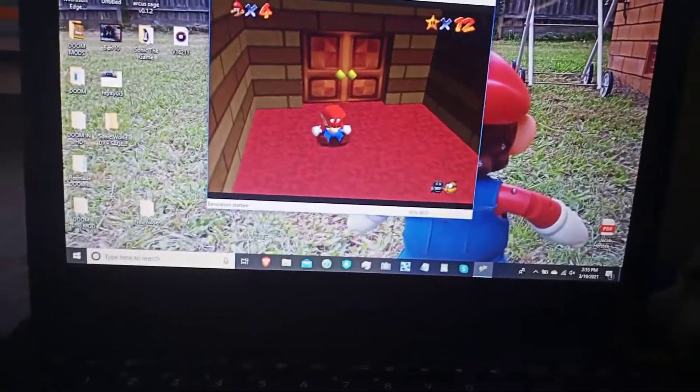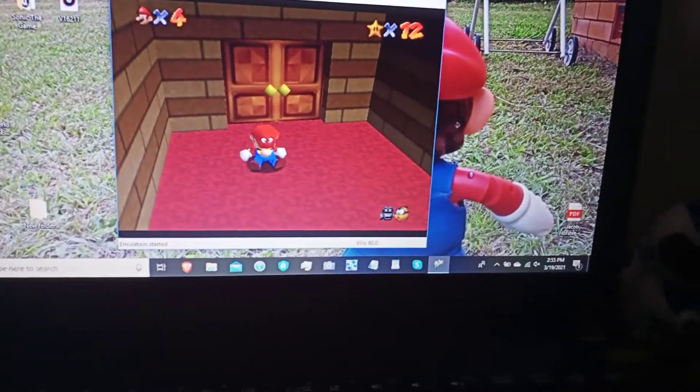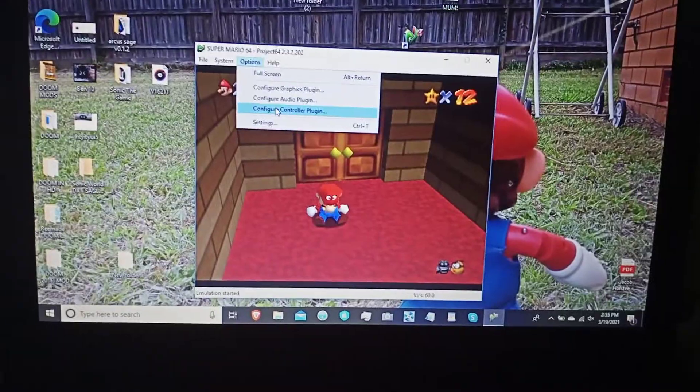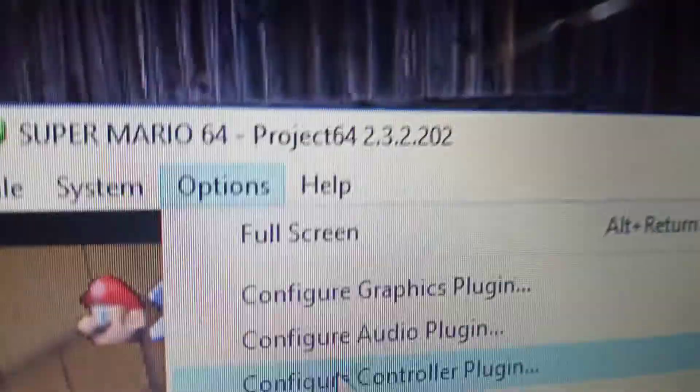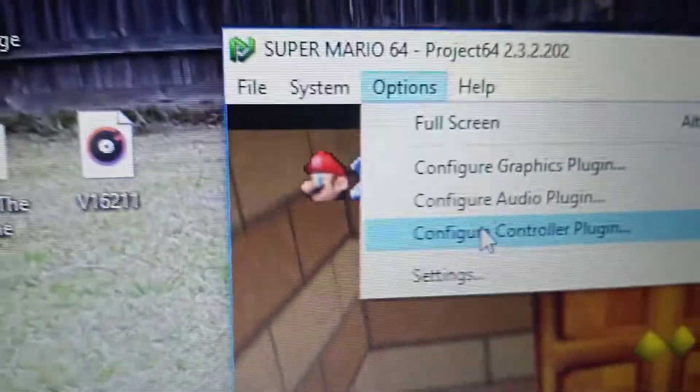Yeah, this is my desktop. It's a little bit messy. Anyway, so what you're gonna want to do is go to — by the way, this is the version that I have — and so you're gonna want to go here.